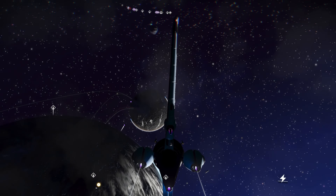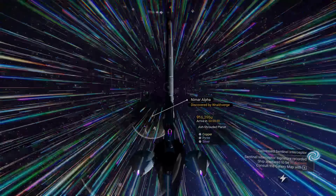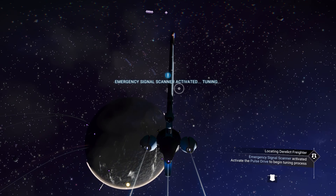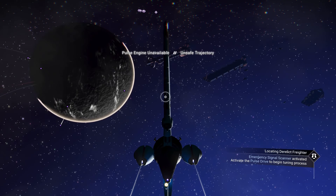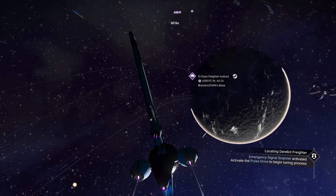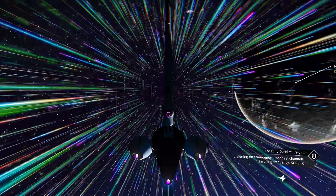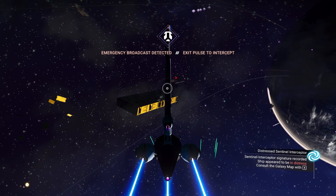It's a two planet system - one is shrouded and high radiation, that's the one you come in on. So the other one has to be over there. We'll head towards that planet and then over that way we'll summon a derelict freighter. I think about here should be good. Go to the inventory - I think it's in our exosuit - and then we use this. Tuning. If we just pulse... yep, pulse engine. Signal scanner indicating derelict freighter.